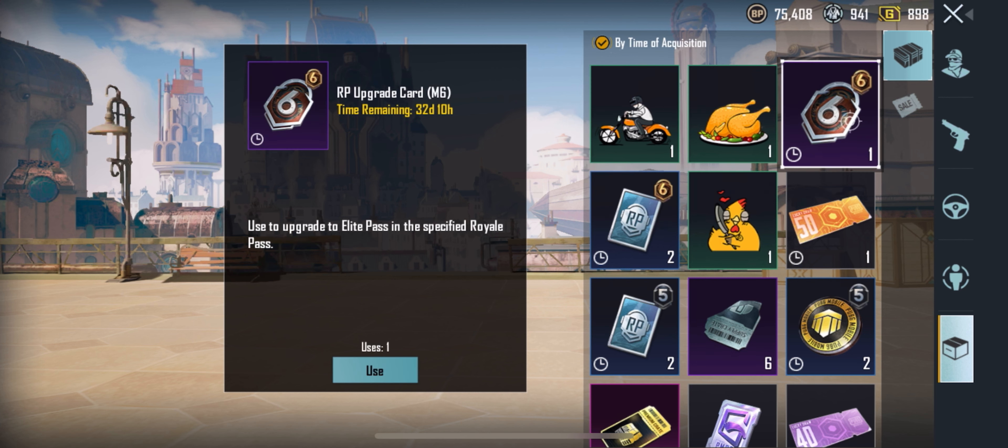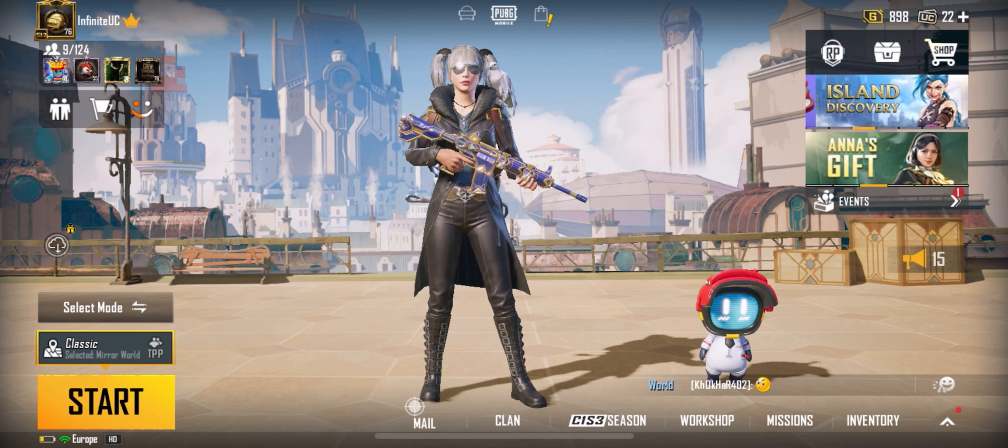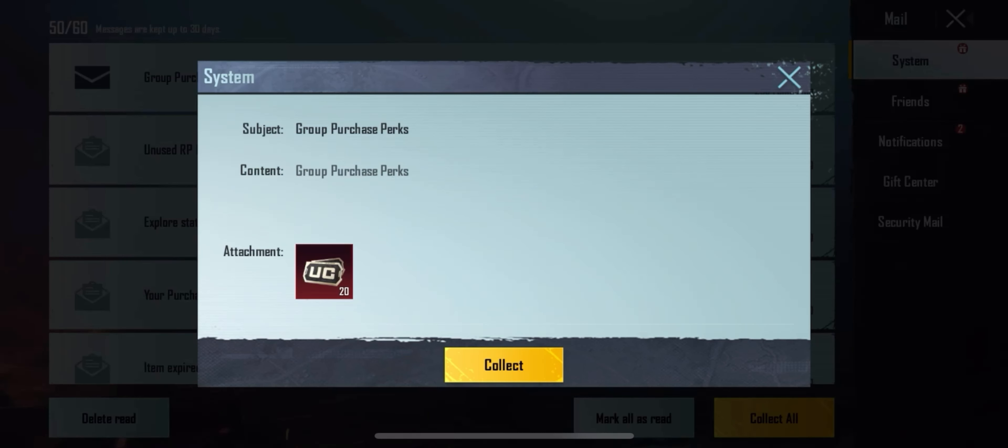As soon as your group reaches the milestone of three players, you will receive an RP upgrade card. This applies if your group has players who have already purchased the Royal Pass.